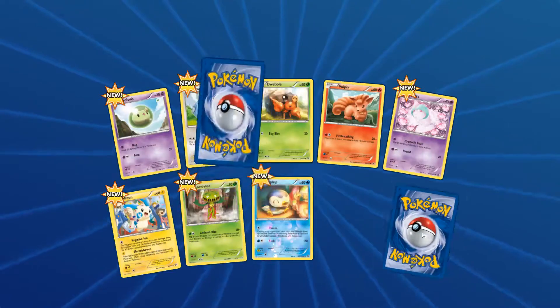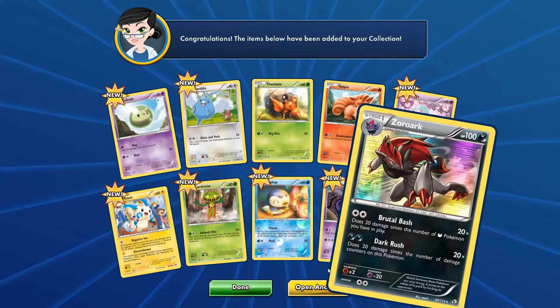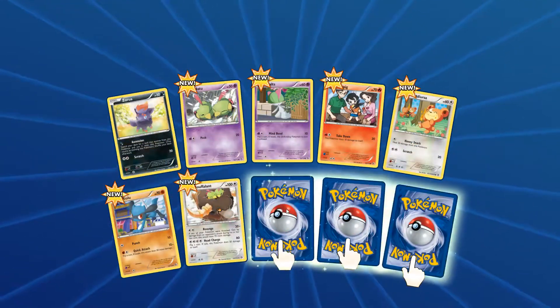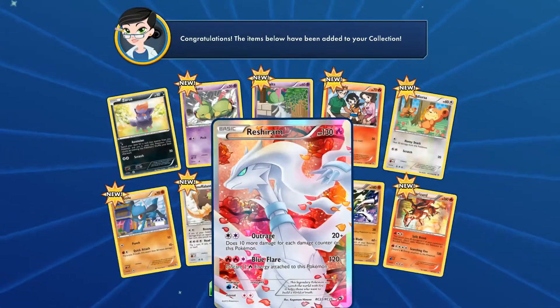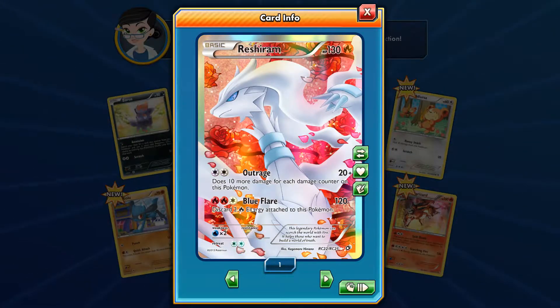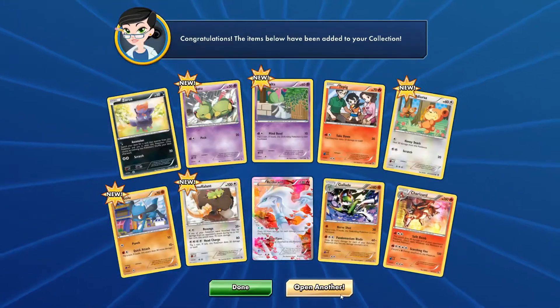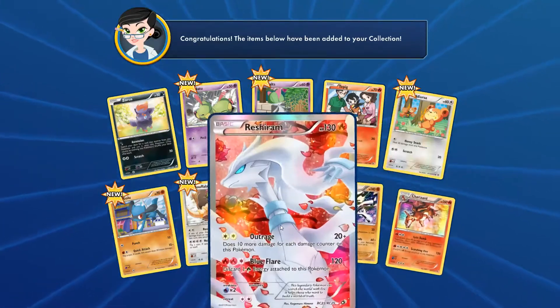These were fun packs to open, to be fair. Zekrom - nice. I did like the holos as well with the lines - they were really cool. Alright, three again. Oh my god, how beautiful does that look? That is so pretty. Oh, the Reshiram looks amazing. And then we got a Charizard. Oh my god, that is sick! That is so sick. Just that artwork is amazing. I wish I had this as a physical card. Scorch 150 - wow. The only problem is discarding the fire energy attached. But then if you have loads of fire energy you just keep adding it back on. That's sick. That was a really good pack. Reshiram and Charizard - I didn't even see the Charizard to be honest, I just saw the Reshiram.